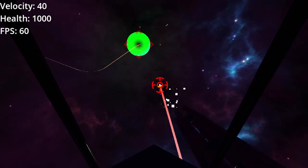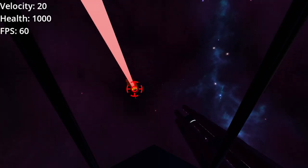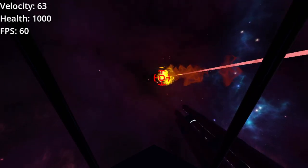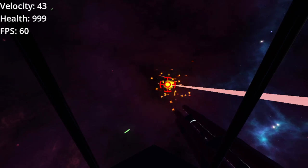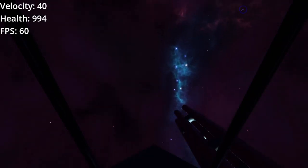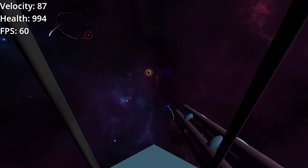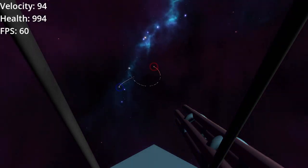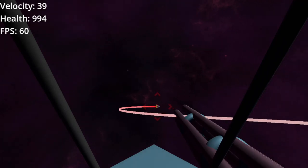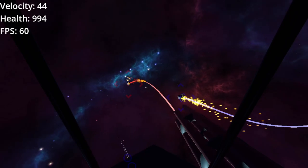There is no target lead indicator or aim assist — those are things I could add later. I was thinking of making proximity fuse bullets and proximity fuse missiles as well, just by putting a bigger Area3D around them so they can explode and deal damage nearby. I haven't really decided how I want to do the mechanics of the guns — making a bunch of different guns and seeing which feel best might be a next step.